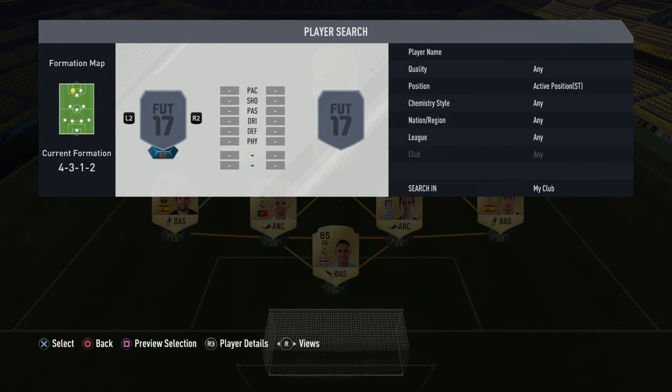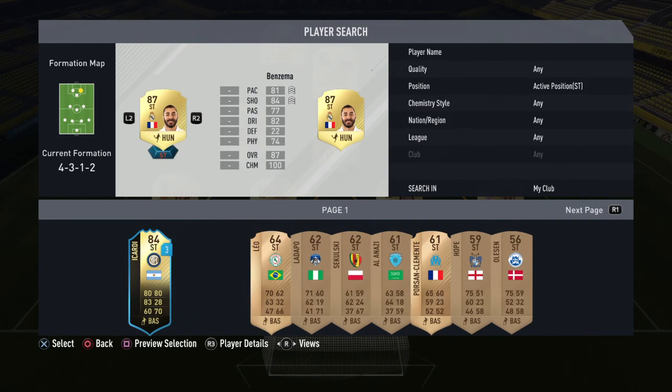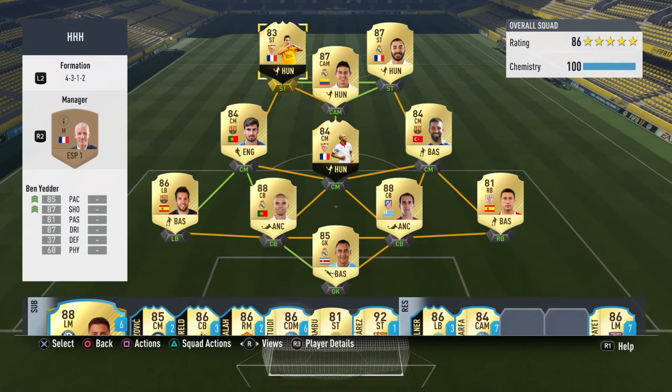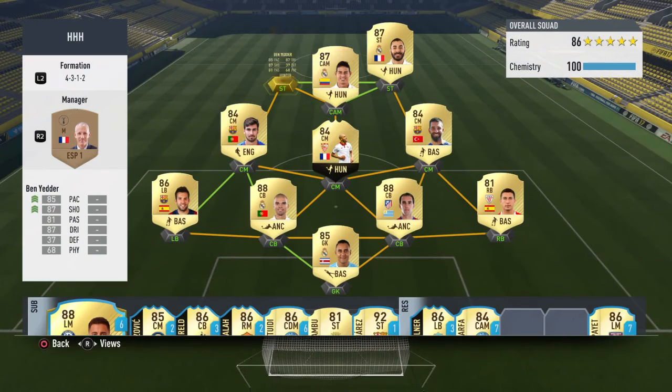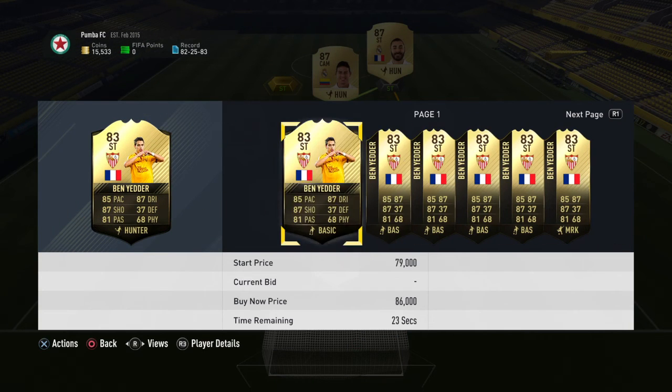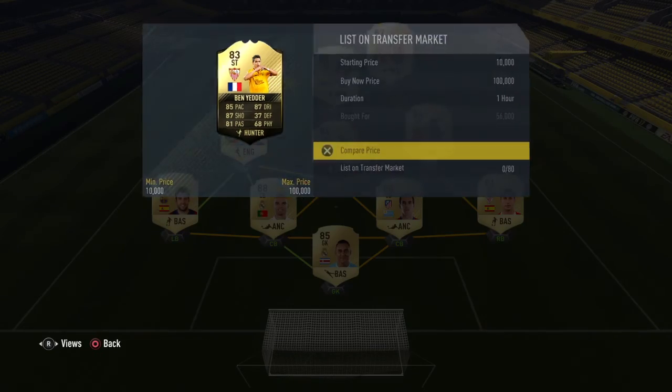Now this is where we splash the cash a little bit. We've got Informed Benzema and Benzema. I had normal Benzema in my previous squad builder but Informed Benzema — take a bow. 5-star weak foot, 4-star skills, 11 games, 9 goals, 4 assists — in Fut Champs. 85 pace, 87 shooting, 81 passing, 87 dribbling, 68 physical — not the best but he's still insane. With a Hunter chemistry style his pace gets to around 96-97 and his shooting gets to about 99. I bought him for 56k — he might have come down due to Team of the Year, but he's just a beast.